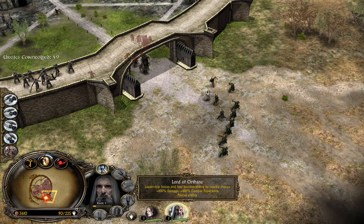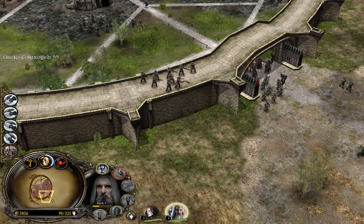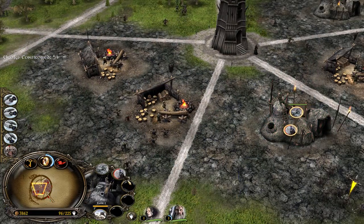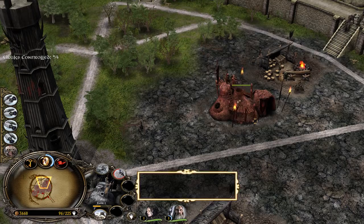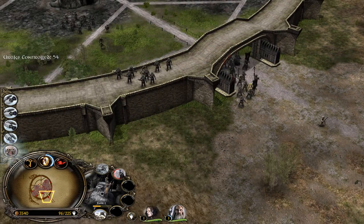Look at this — 100% more damage, 100% more combat experience. Freezing rain — nice! We will need some more units, more units. Maybe I should have gone for one more Uruk pit. But it's fine — let's split them on top of the wall.